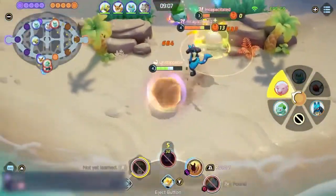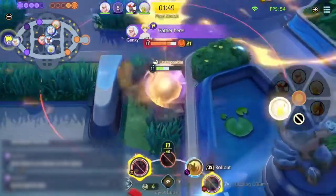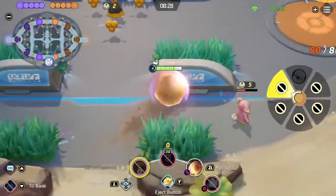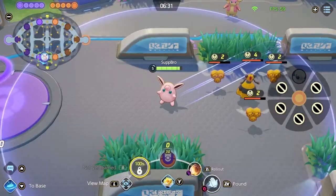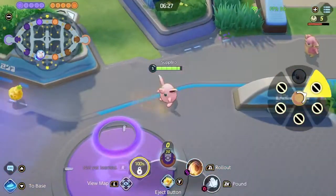The most fun Rollout setups start off as a way to do a bit of damage, but end as an approach or an escape. You can reliably predict one or two bounces with Rollout, and that's enough to plan out a setup that lets you approach an enemy and then immediately retreat.